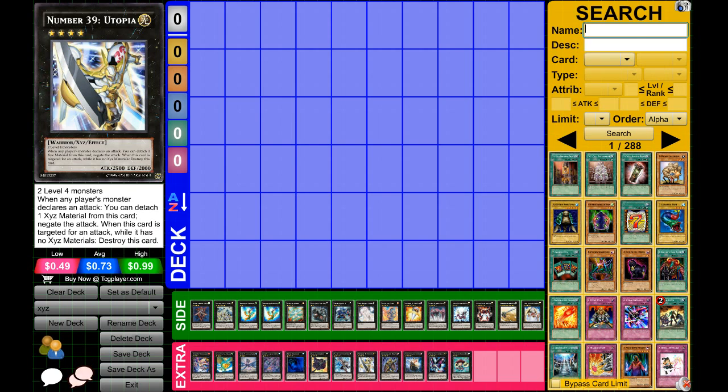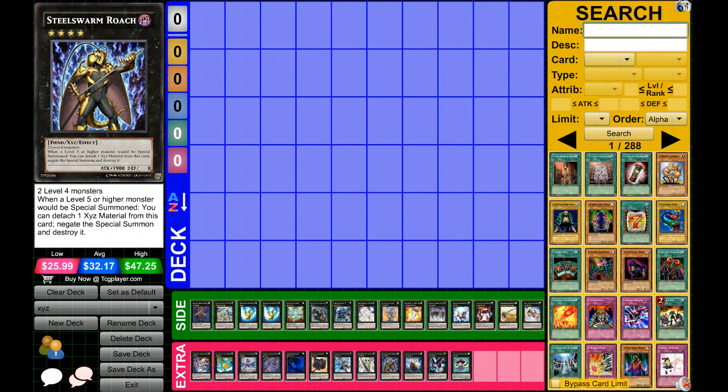Next up, Utopia. This is kind of another stalling card but has good attack at 2,500. When any player's monster declares an attack, you can detach a material and negate that attack. However, there's a negative effect: when this card is targeted for an attack and it has no materials, you have to destroy it. So if you only have Utopia on the field with no materials and they attack, Utopia dies from its own effect and your opponent can attack you directly because the number of monsters on the field changed.